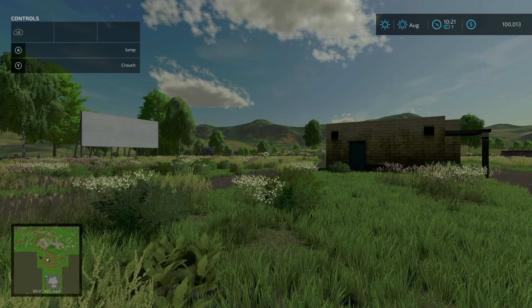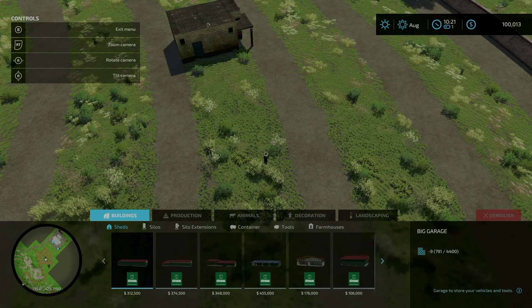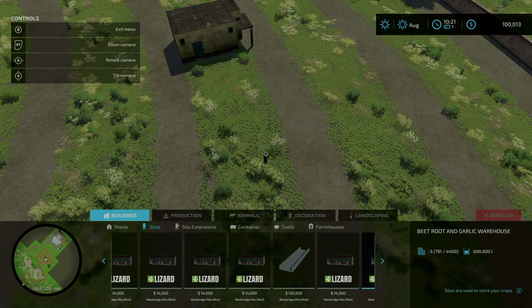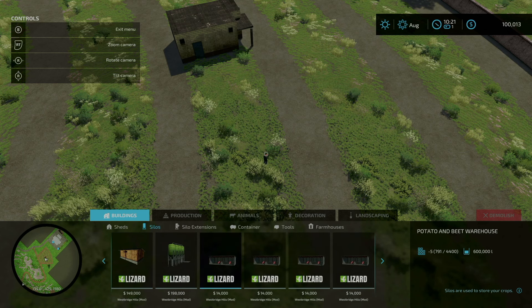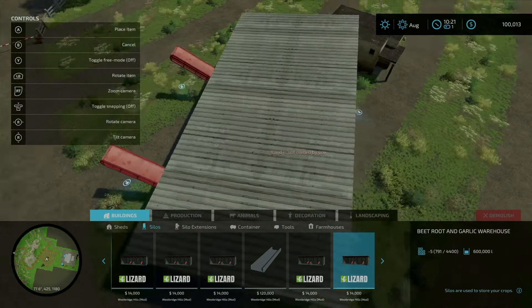For added warehouse for garlic and beets: under the Build menu, go under Silos, and go all the way to the right. You'll see various warehouses — potatoes and beets, lime and wood chips — and sliding to the far right you have carrots and parsnips, and beetroot and garlic. So that's the red beets right here, and this is what it looks like.